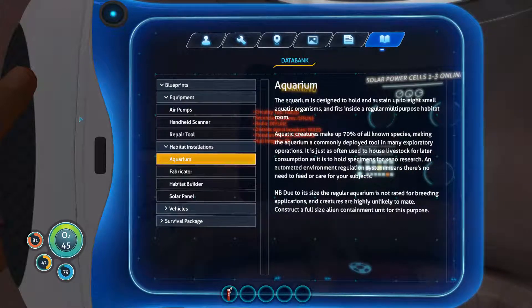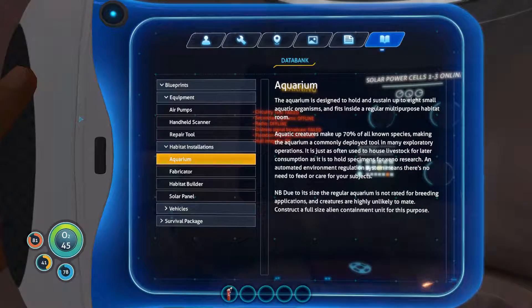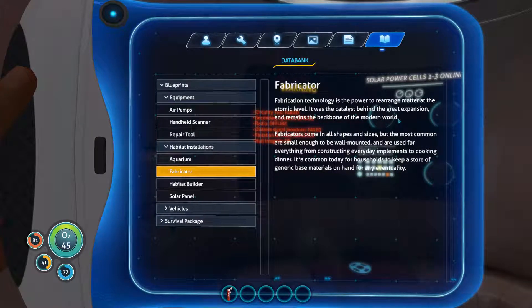Aquatic creatures make up 70% of all known species, making the aquarium a common fixture on exploratory missions — often used to house livestock for consumption or specimens for xenoresearch. Fabricator — not replicator — technology rearranges matter at the atomic level. It was the catalyst of the great expansion and remains the backbone of the modern world. Replicators come in all shapes and sizes, the most common being small enough to be wall-mounted, used for everything from tools to cooking dinner.